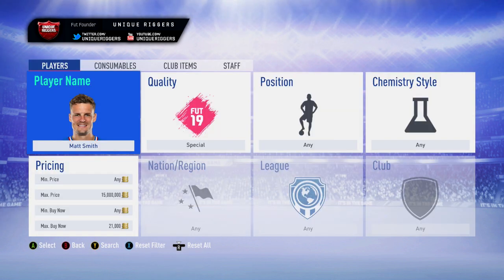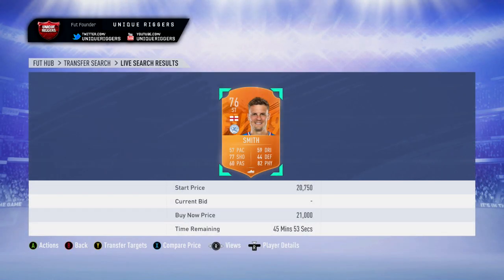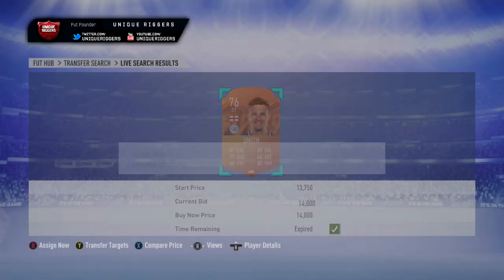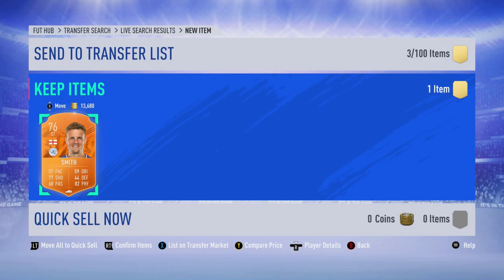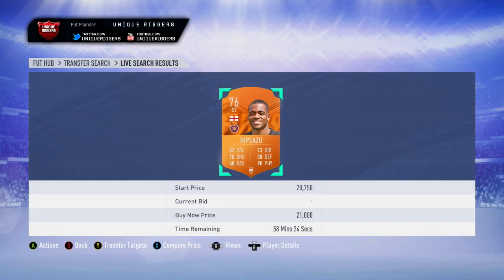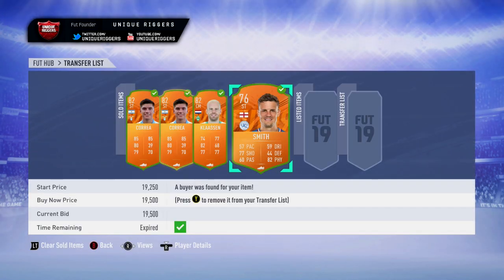Next up for this video, going to go for Matt Smith, who's currently £21k. Just gone and picked up Matt Smith at £14k, which is min price. Going to make about £5k off the tax. Going into the next player, who's the striker from Hart — he's currently £21k. Matt Smith has gone and sold, making £3,500 off him. Going into the next snipe right now.